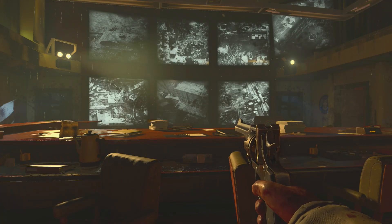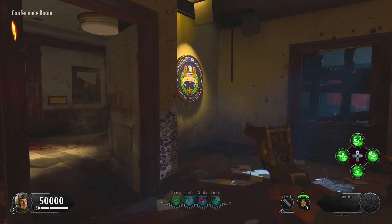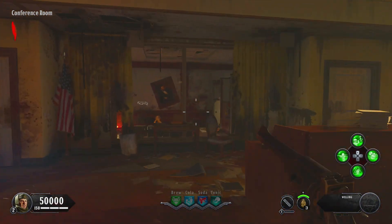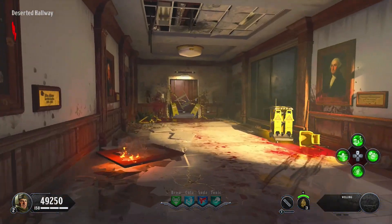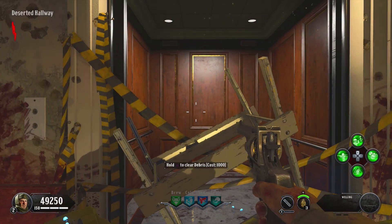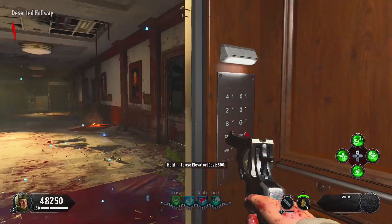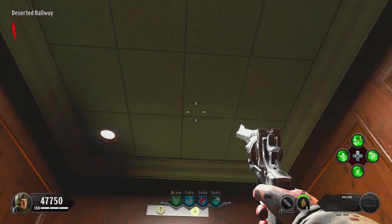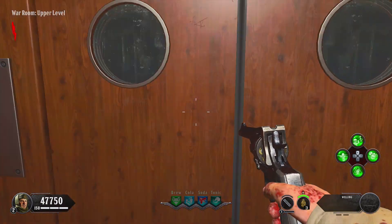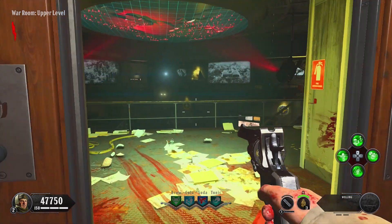Starting off on Classified, you will have some points. I'm running mutations gameplay so I can show you everything. Make sure you buy this first door — it will cost you 750 points. Then you can purchase the elevator door for 1000 points, and use it for 500 points. At this point we have spent 2250 points.